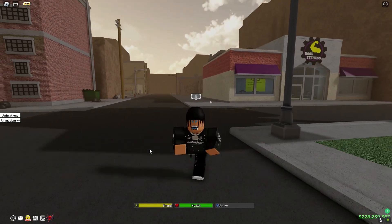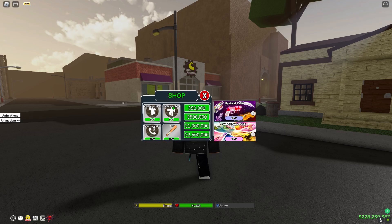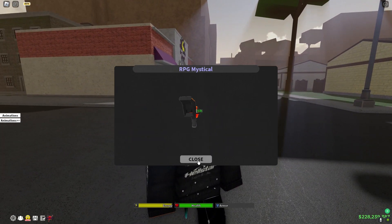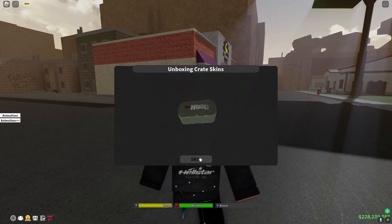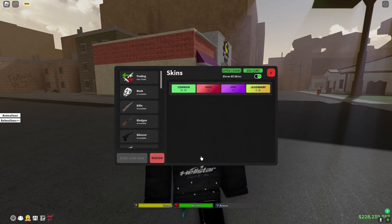What's good YouTube, today I'm going to be showcasing both of the new packs in the Hood. First we got the Mystical Pack — let's just buy that. This comes with the RPG, DB, flame, and a knife.